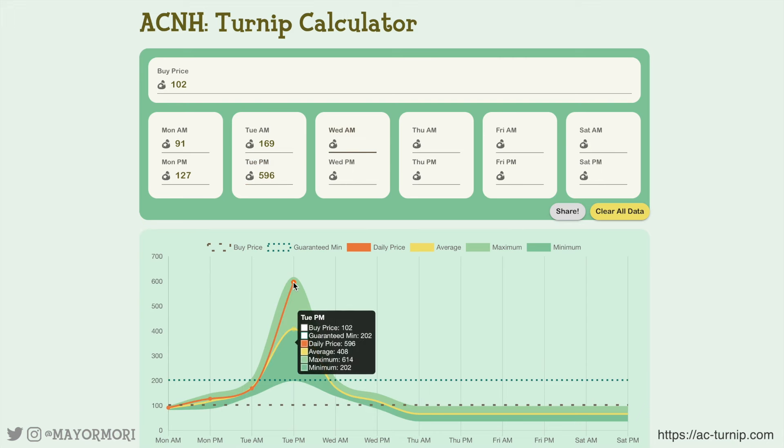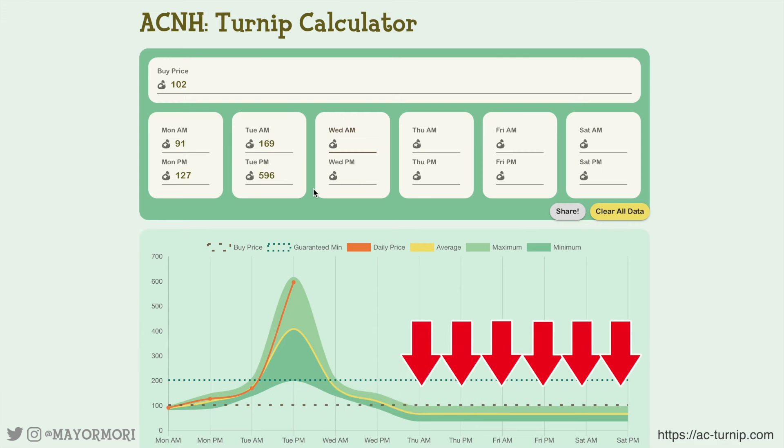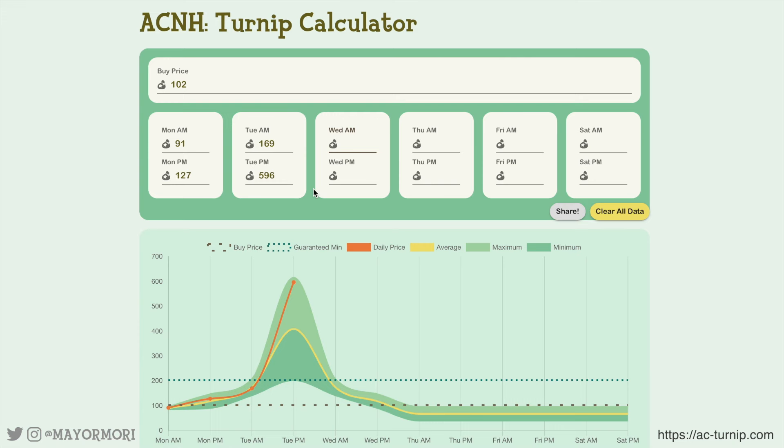It seems this week we were super lucky and got peak prices on Tuesday. The graph suggests Wednesday will also be a pretty good day — a minimum of 141 and a maximum of 206 — so we'd still turn a profit if we missed Tuesday PM, and the minimum guaranteed price looks to be around 202 bells, nearly double what we paid. But after Wednesday AM all the prices drop significantly, and the minimum, average, and even the maximum Timmy and Tommy would offer look to be below the 102 base price for the rest of the week. So no matter what, we need to sell now or we'd likely lose bells. This gives a good idea of how to use the turnip calculator to know when to keep or sell your turnips.